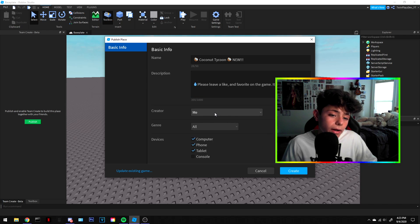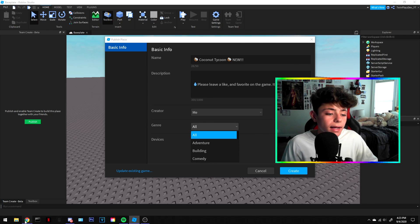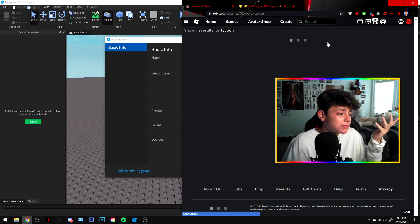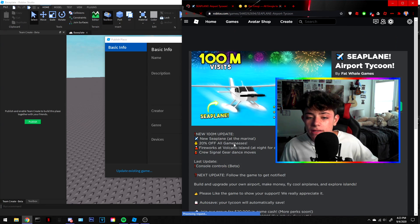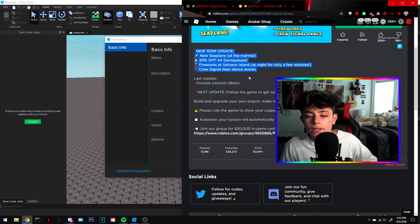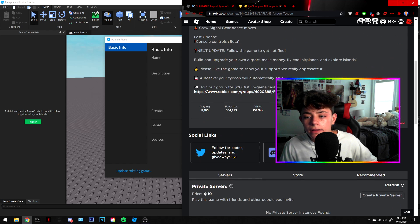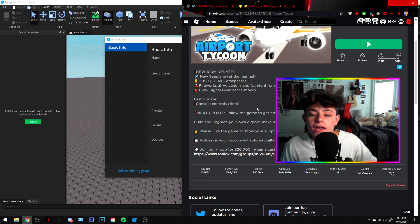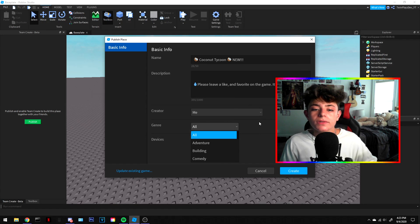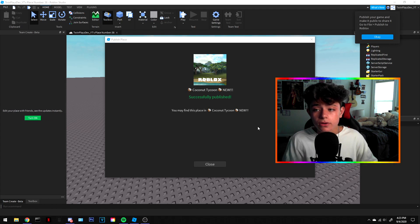The creator field you don't have to worry about. Auto-save — yes, we'll talk about that later. Genre, just set it to 'All' for now. I'm going to show you how to make it look really nice. Once you're happy, hit 'Create' and it'll go through the whole process, save, and publish your game. You can see the name has changed up top.